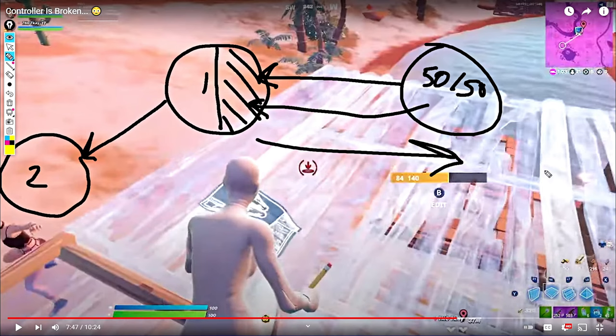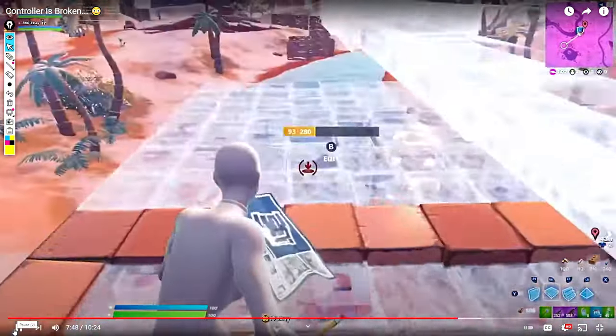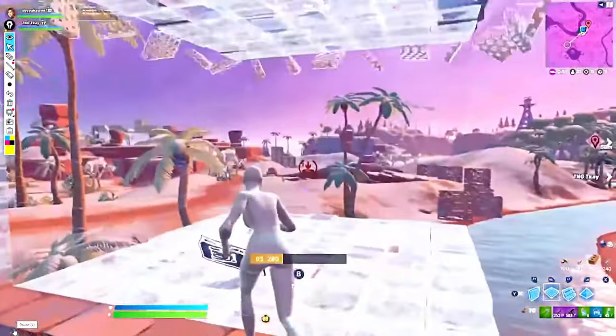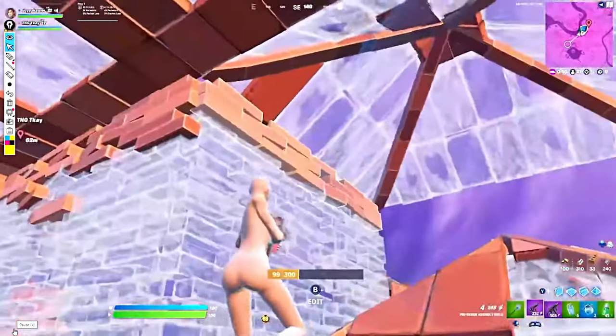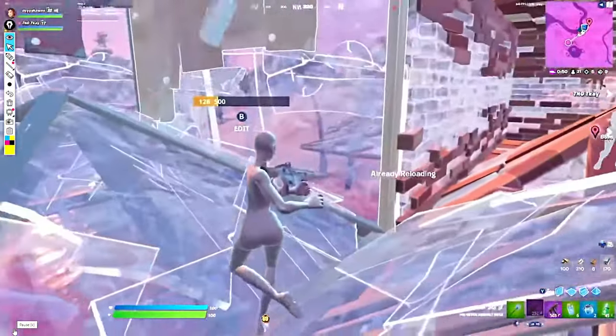Low ground is a very safe, low-risk way to take it. Height can get greedy with launch pads so it's more volatile. Try to take low ground for a safe path to top two and good placement. In moving zones, your objective should be to take low or height — low is more common and easier. In team game modes, low and high are the layers you want. In solos, height is way stronger, so don't think too much about low ground in solos.